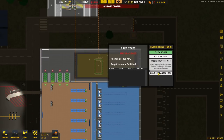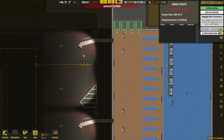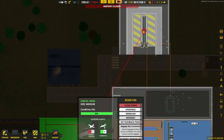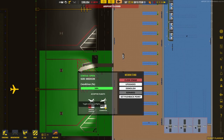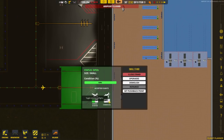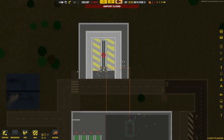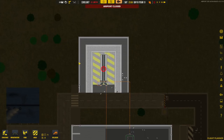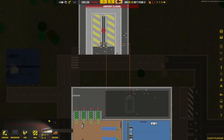Then connect the baggage claim area to the baggage bay in the same way — click it and press connect baggage bay. For the stands, it's more or less the same process. Note that one stand does not have a connect baggage bay button because it's not accepting commercial flights — commercial flights accept baggage, general aviation flights do not. Switch it to accept commercial flights and then connect it. This system allows multiple baggage bays connecting different parts of the airport — different terminals or arrivals and departures areas.